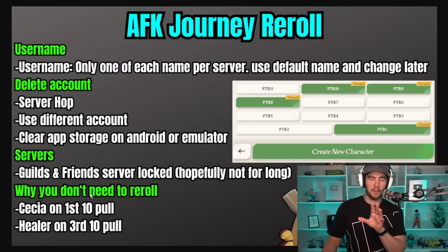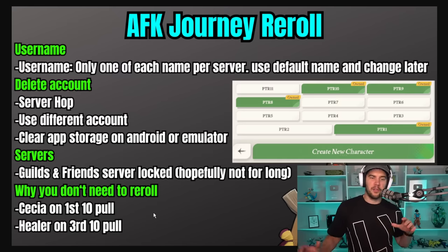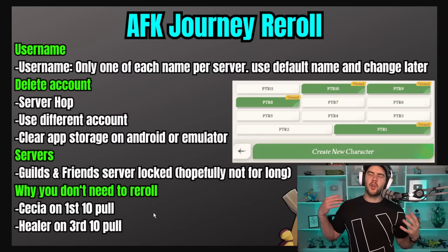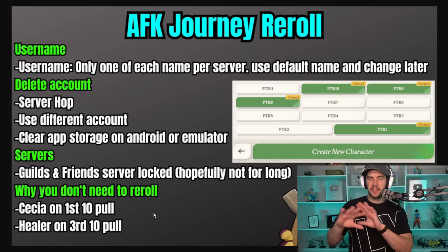The first thing I'm going to mention is actually my bottom note on this page, which is why you don't need to re-roll. Everyone gets a Cessia in their first 10-pool, who's just a great beginner DPS unit. And then everyone gets a guaranteed epic healer on their third 10-pool, which is going to be Rowan, Huynor, or Smokey — and all are fantastic. So really, you don't have to re-roll. This is just for the super sweats like me who just enjoy re-rolling.